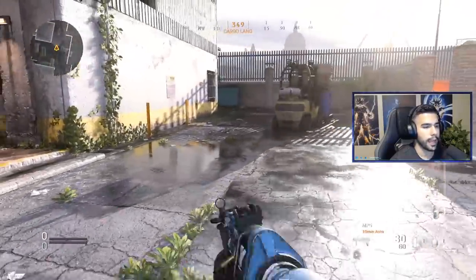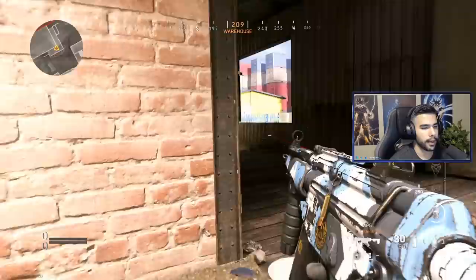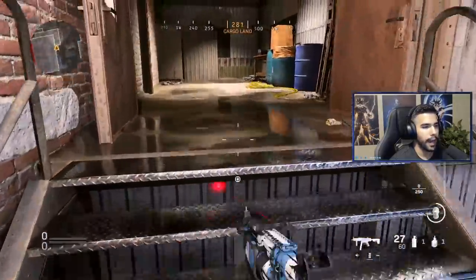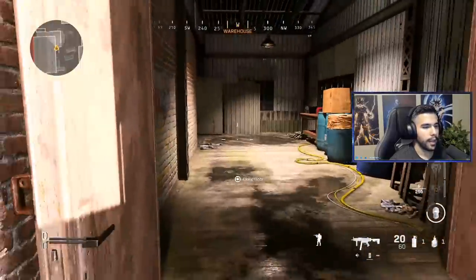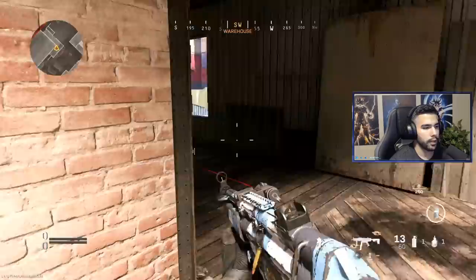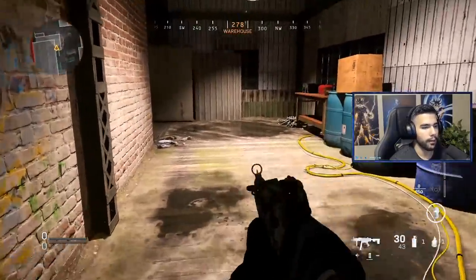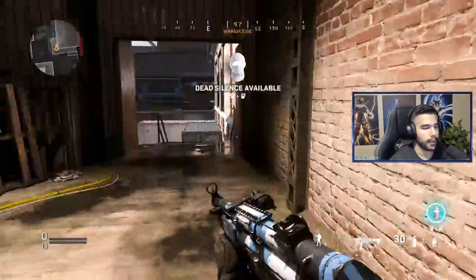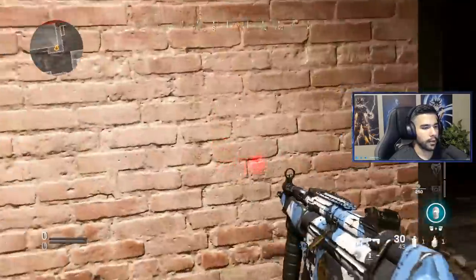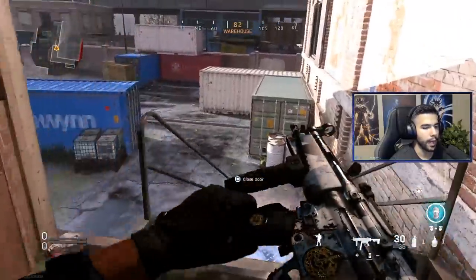Another cool animation is sliding into a drop shot, which looks crazy on the enemy's screen. Let's say you want to go around a corner — you want to time the slide so that as the slide is about to end, you go prone immediately after. So you slide and then challenge right away. It catches people off guard because when you slide you're already lower than normal height, but when you slide into a drop shot you're extremely low and it's hard for people to readjust their aim before you kill them. Time it so you're going to drop shot right around the corner.